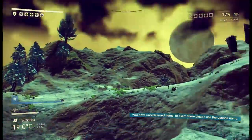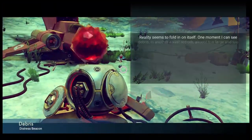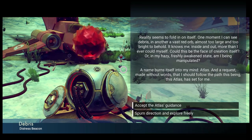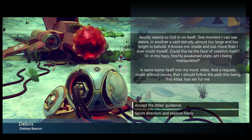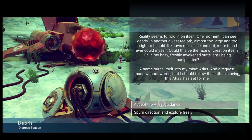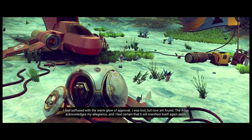The only broken bit left is the launch thrusters. If we press Tab and get into the inventory, we can see the launch thrusters up here require — well, we have one of four carbide sheets. We press E and need to go gather a load of resources. Iron is our thing. Let's reactivate this. Reality seems to fold in on itself — one moment I can see debris, another a vast red orb almost too large and too bright to behold.